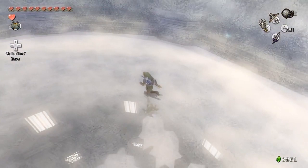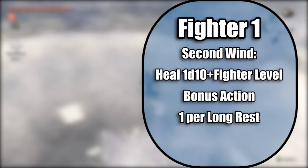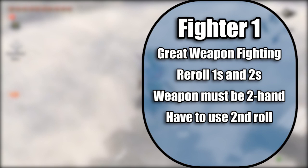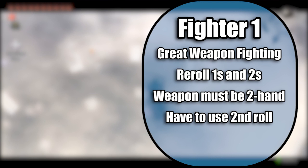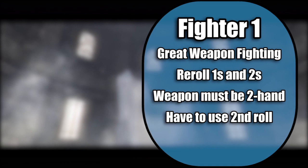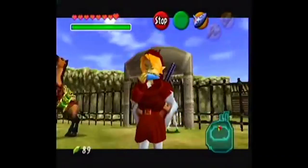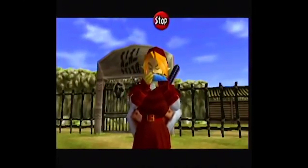We'll multiclass as a Fighter next, which might seem a bit redundant, but trust me it'll all come together soon. First level Fighters get Second Wind, which allows you to heal 1d10 plus your Fighter level as a bonus action once per long rest — Link typically has a healing item or two with him. You also get another fighting style: take Great Weapon Fighting, which lets you reroll ones and twos on damage dice with a two-handed or versatile weapon, like the Megaton Hammer, Biggoron Sword, or Wrecking Ball. Another level of Fighter gives Action Surge, letting you take one extra action on a turn once per long rest. At Fighter level 3, we're choosing the Cavalier archetype from Xanathar's Guide to Everything so Link can get the most out of his trusty steed Epona.